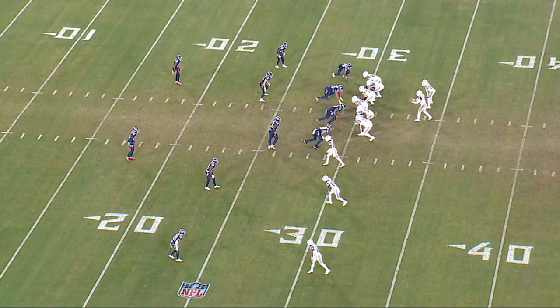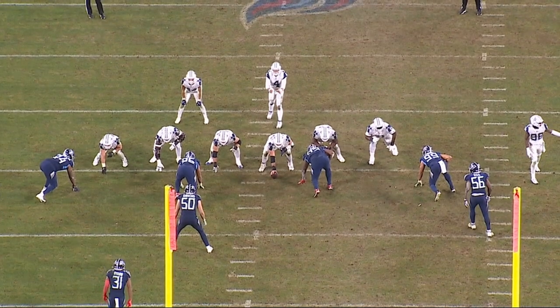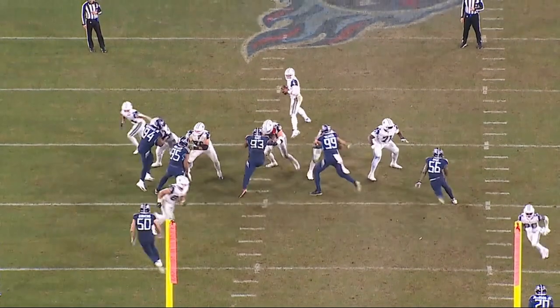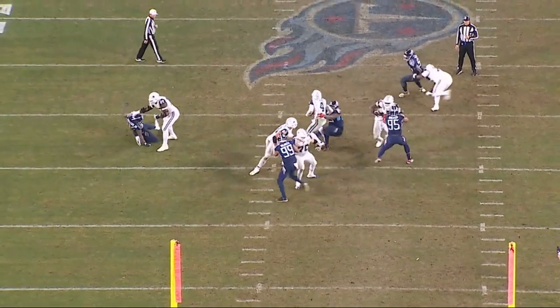Titans bogey and disguise a five-man pressure with Monte Rice bringing pressure off the edge from the second level. Number 95 Walker wraps from the left to the right side. Number 93 Thierre Tartt powers past the outside shoulder of the center, and the cylinder collapses on the quarterback with Tartt and Walker sharing the sack for an eight-yard loss.